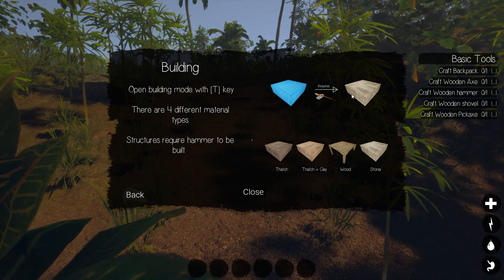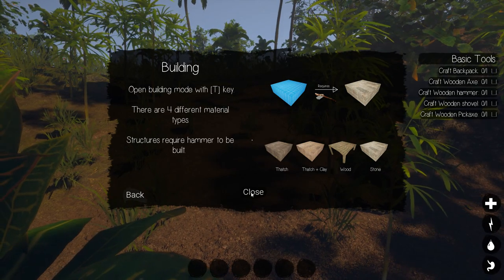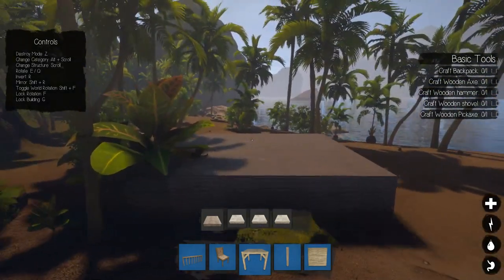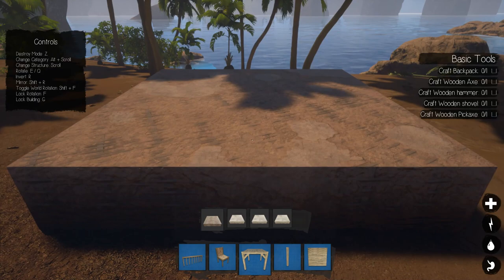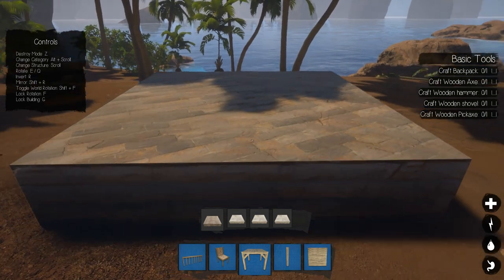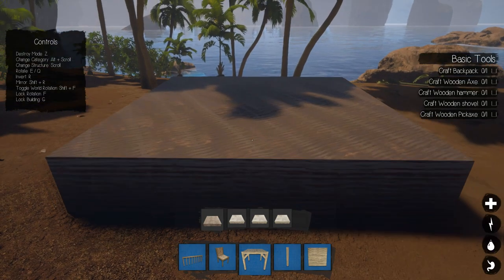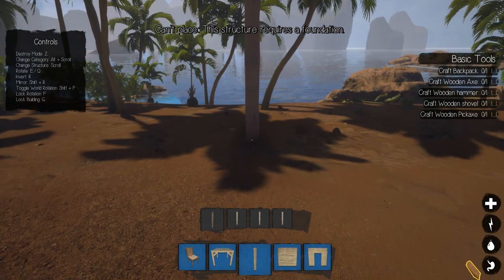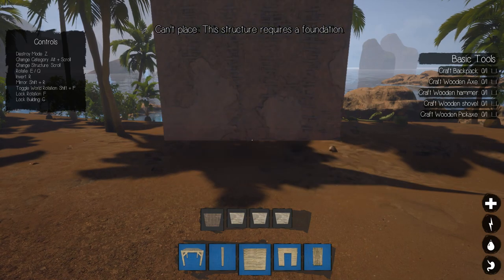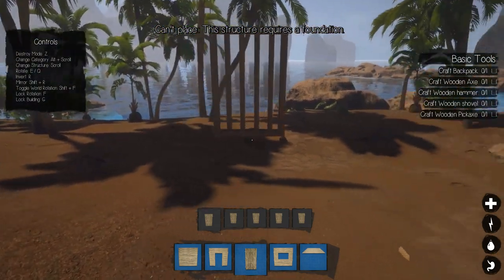It also has a really interesting building mechanic — sort of modular with different foundations and stuff like that. There's quite a bit you can actually craft. These are different textures we can build with right now: clay, planks, bricks — you have to actually make bricks to use those — and thatch which uses birch sticks. There are also different stairs, you can mirror stuff. When you place something down you actually have to use a hammer and have the materials on you to actually finish the structure.